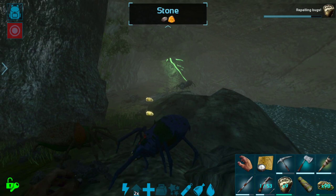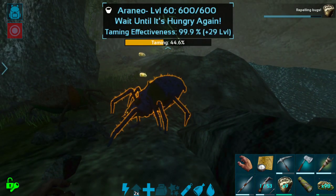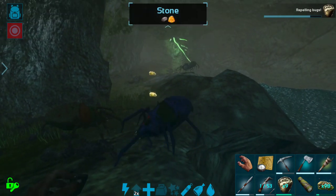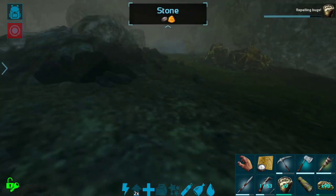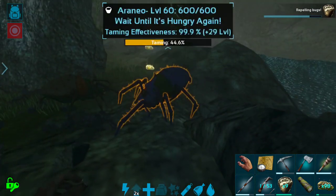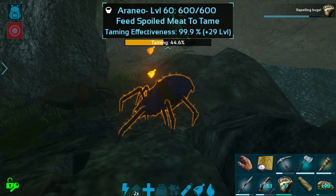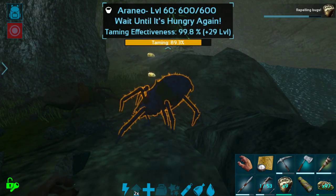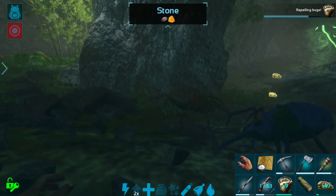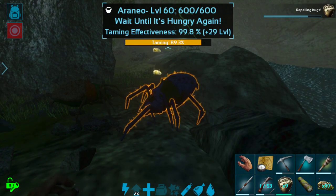That first food wait took like a full two minutes for it to get hungry, so hopefully this one takes a little bit less time. Man, they are so slow. It is super cool being able to come into a cave and have nothing aggro on you — ghillie suits and bug repellent are super, super OP if you're just ever wondering. Oh good, it's already hungry — perfect. So this should be a really quick tame. I'm hoping that nothing aggros on it, just like what happened with the bat where nothing aggro'd on it once you tamed it.